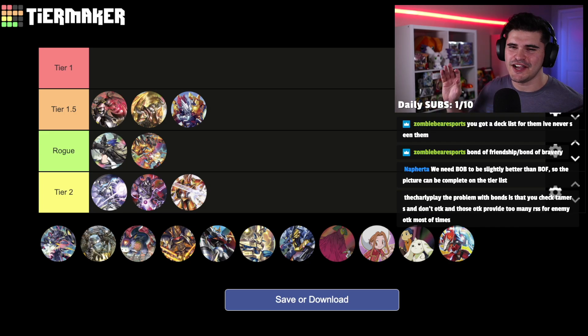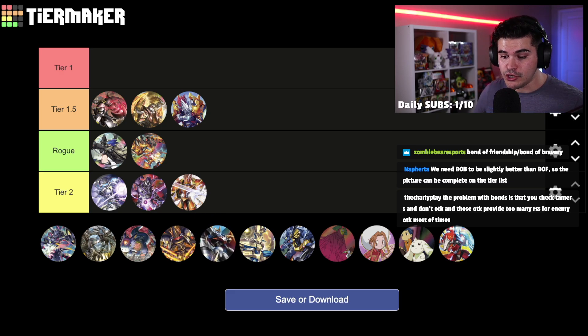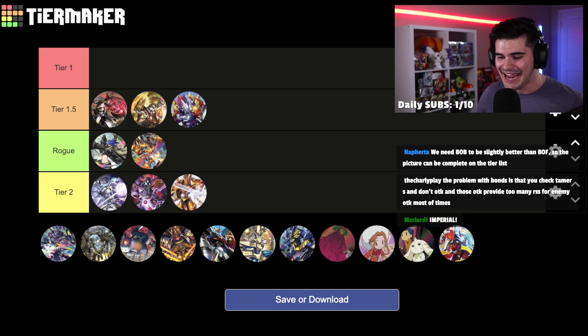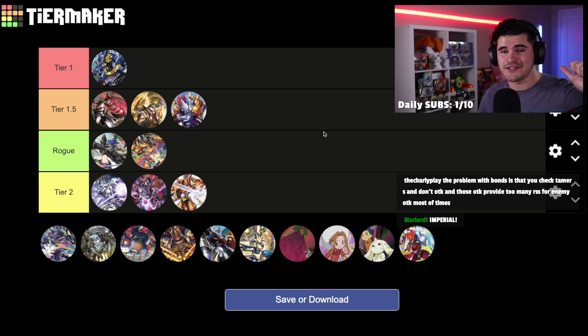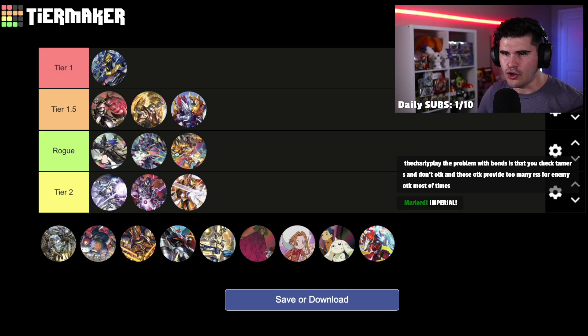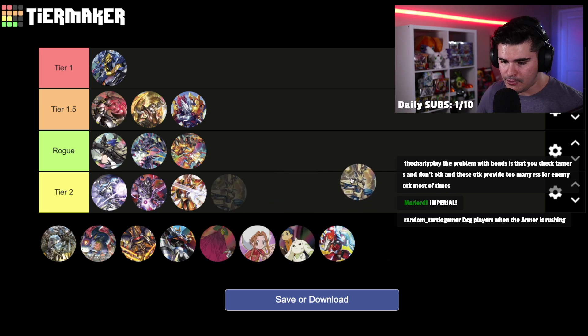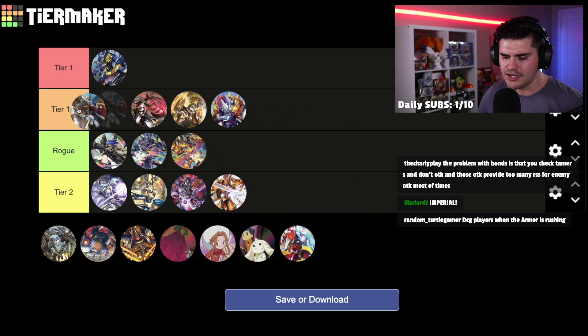Up next we have the kings of consistency — the blue decks. I have four today: Bond of Friendship (the new blue hybrid), Imperial Dramon Classic (the boogeyman of BT8), Armor Rush (the people's champion at the beginning of BT9), and what I think is the undisputed best deck in the format — Metal Garurumon X Antibody. Any deck that can win a Gaia store championship is automatically going in tier one. Bond of Friendship goes in rogue tier, Armor Rush in tier two under Mastemon, and Imperial is probably the undisputed king of tier 1.5.